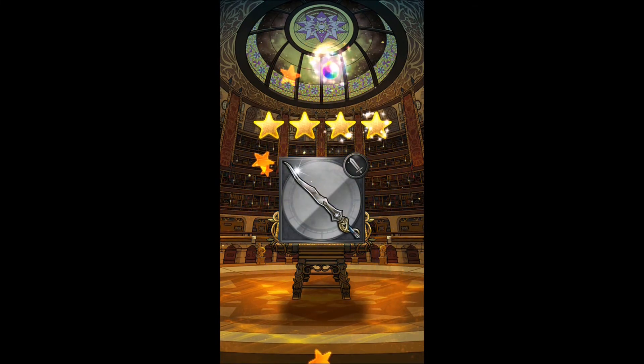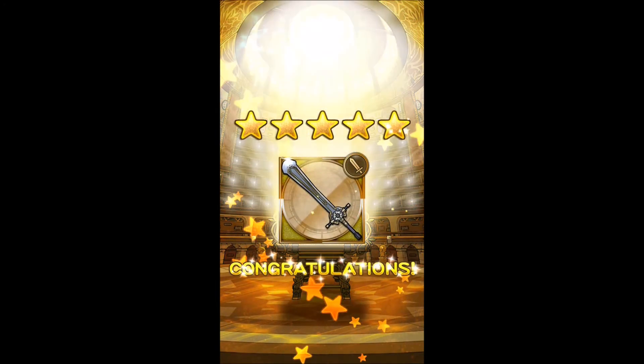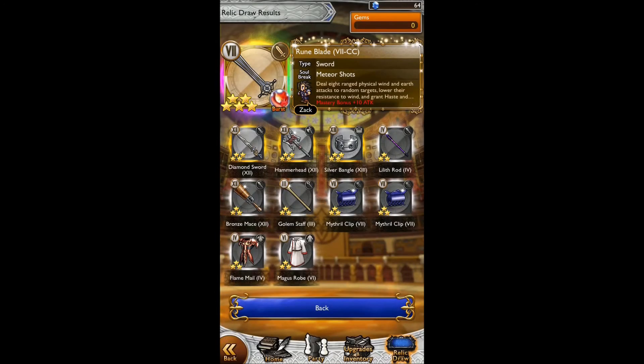We get Zack's burst — it's a duplicate, but it's a pretty decent duplicate. We got a 6-star, which is quite surprising. Maybe that was a bit of a waste on my part, I don't know, but at least Zack can get a bit more powerful now. Anyway, that's it for the surprise Lucky Relic draw for Final Fantasy 7.